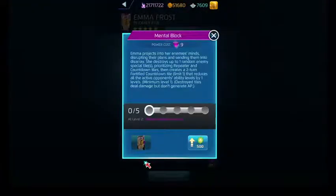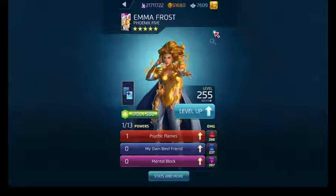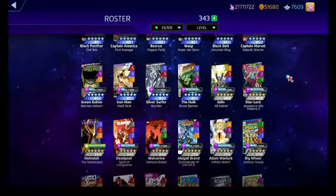Mental Block is a purple ability costing 9. It destroys 1 random special tile at level 1, 2 at level 3, or 3 at level 5, prioritizing repeater and countdown tiles. It then creates a 2-turn or 3-turn fortified countdown tile that reduces all active opponent ability levels by 2 or 3 levels. Tiles destroyed this way don't generate AP or deal damage. She could be quite cool with the damage resistance and increased match damage for allies, plus ability damage boosts for her Phoenix Force compatriots.